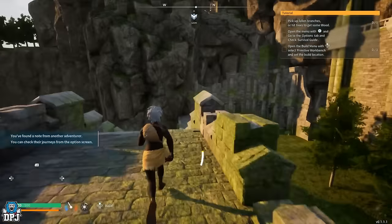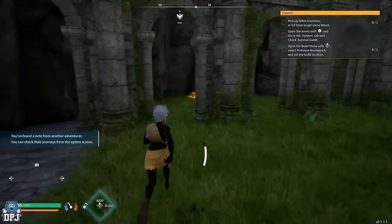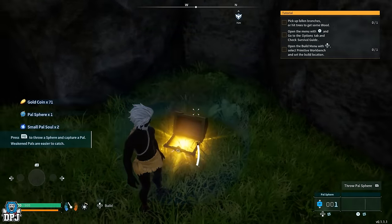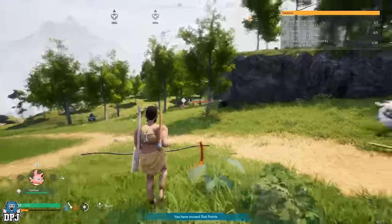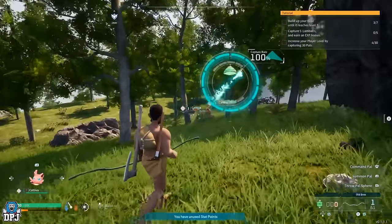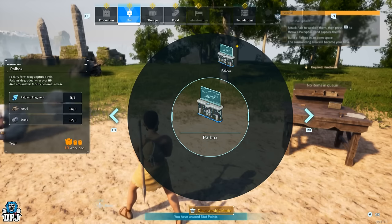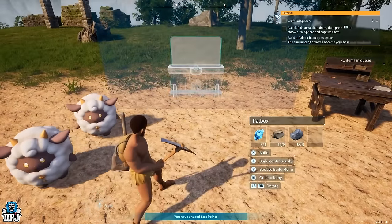From where you first spawn, you want to find a sphere — this game's Poké Balls. Turn around, follow the route downwards and grab the chests there, which should contain spheres, or find them lying on the ground. Then look for the Cattiva PAL — those pink-looking cats. Take their health down and throw the sphere at them to catch them. This little PAL helps you enormously: farming materials, carrying dropped items, and even helping you craft, which speeds up a really slow process.